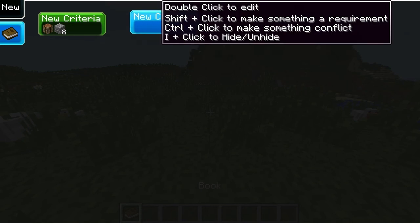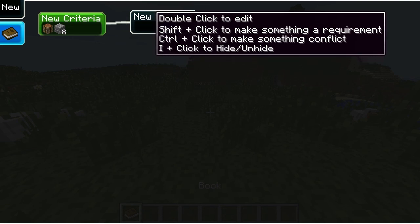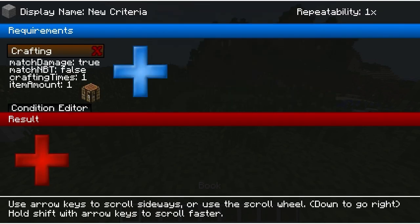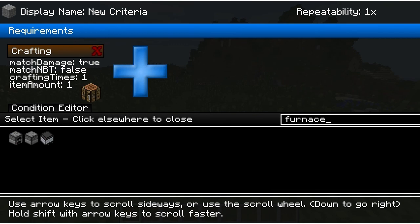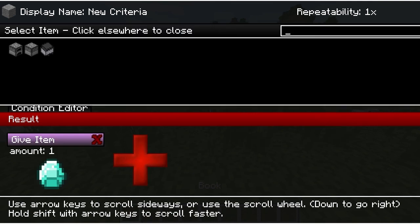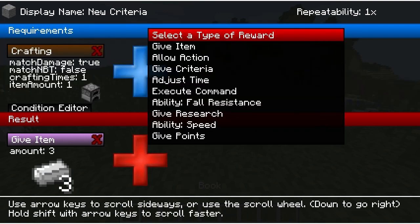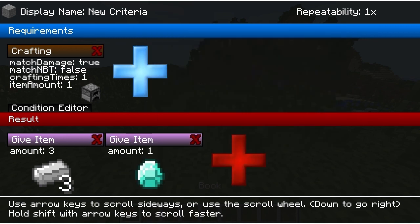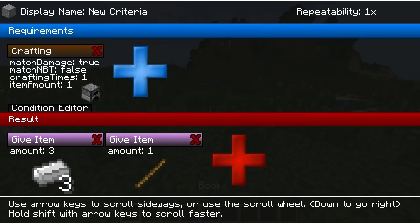We're gonna do a new criteria and then link it back to this one. So once we get that, we're gonna do a crafting requirement - if we craft a furnace, then we're going to give three iron ingots and one stick.